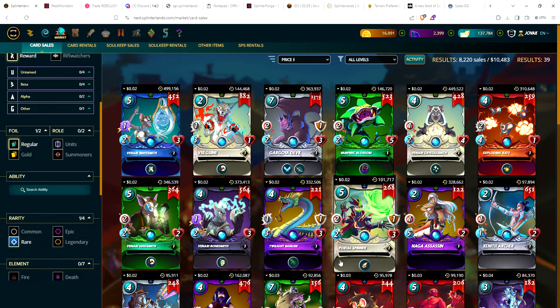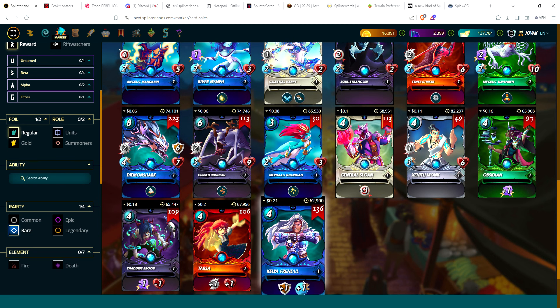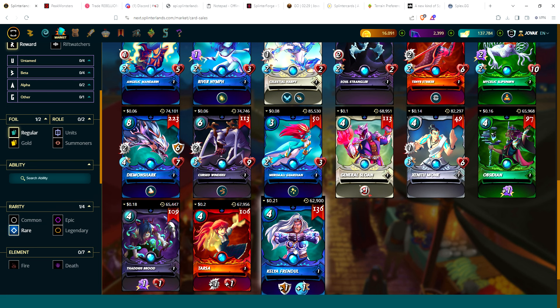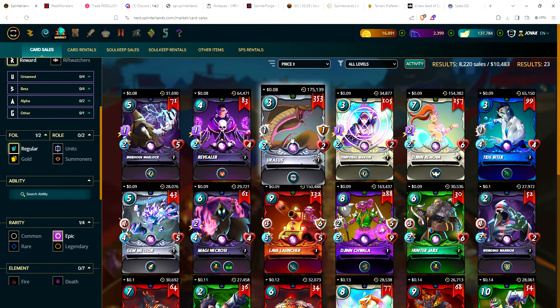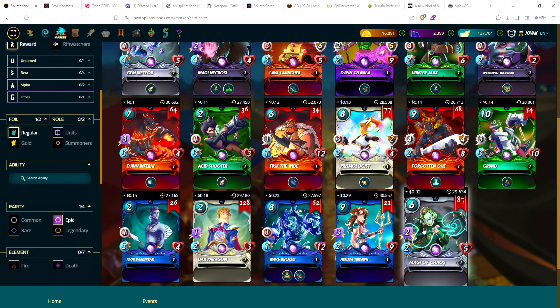Chaos Legion rares: cheapest at two cents for Finari Wavesmith. One surprise: Kelly was sitting at 20 cents and Thaddeus Brood was actually at 21 cents — the first time I'd seen Kelly not be the most expensive rare or summoner in Chaos Legion. That changed in the last couple of hours, and Kelly is back up to the most expensive at 21 cents. Epic cards: eight cents for cheapest up to 32 cents for Magi of Chaos.